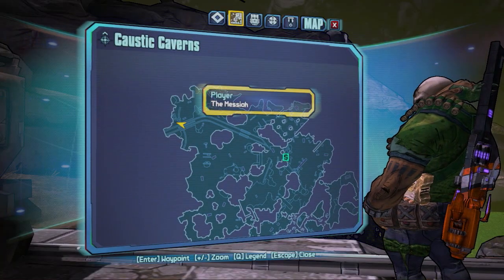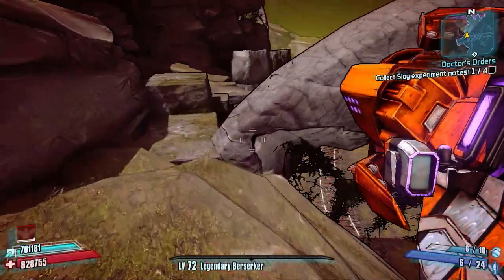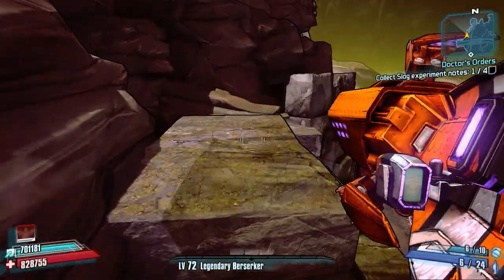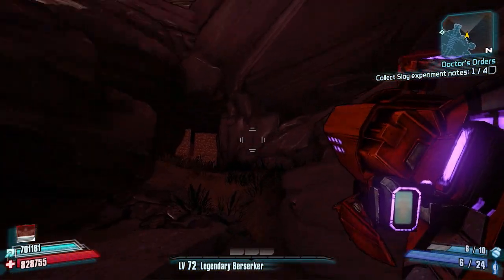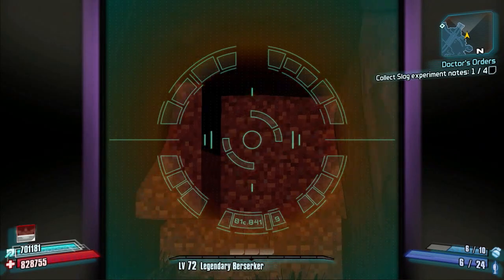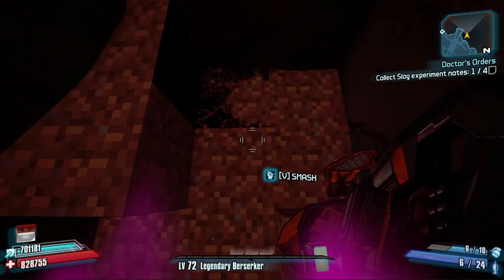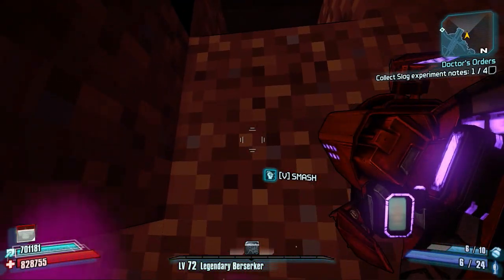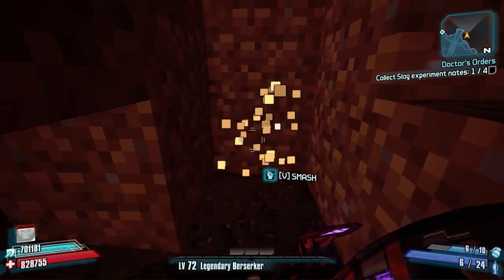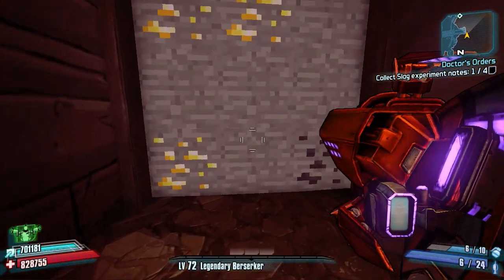For our first Borderlands 2 easter egg, we're in the Caustic Caverns map, at the top-left of the mini-map. Head across the bridge and down to the side to reach an area where you'll see something very familiar if you're a Minecraft player — dirt blocks. The idea is to melee them until you break through to the next area.